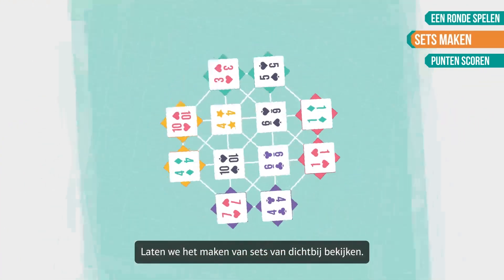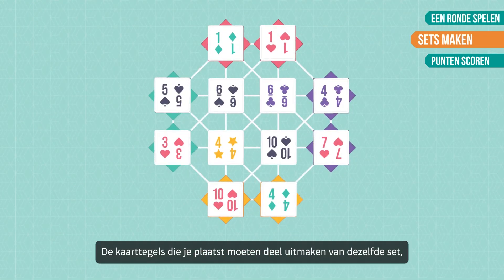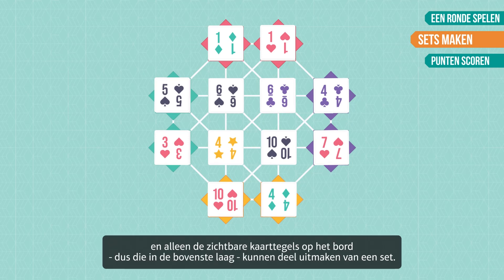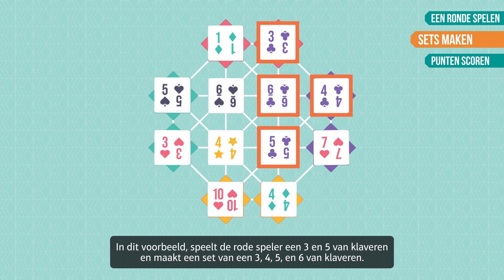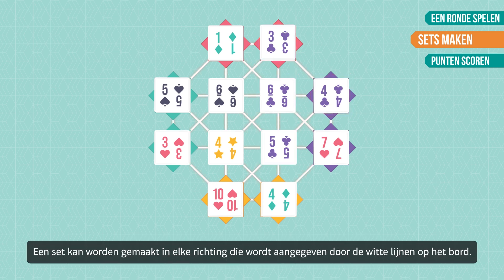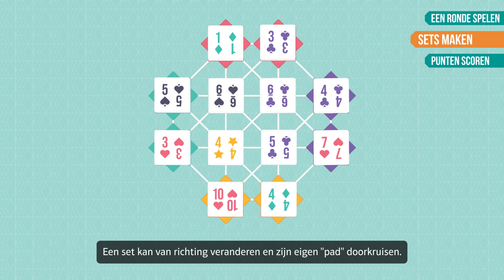Let's take a closer look at making sets. The card tiles you place must be part of the same set, and only the visible tiles on the board — meaning those in the top layer — can be part of a set. In this example, the red player plays a 3 and a 5 of clubs and makes a set of 3, 4, 5, and 6 of clubs. A set can be made in any direction indicated by the white lines on the board. A set can change direction and cross its own path.